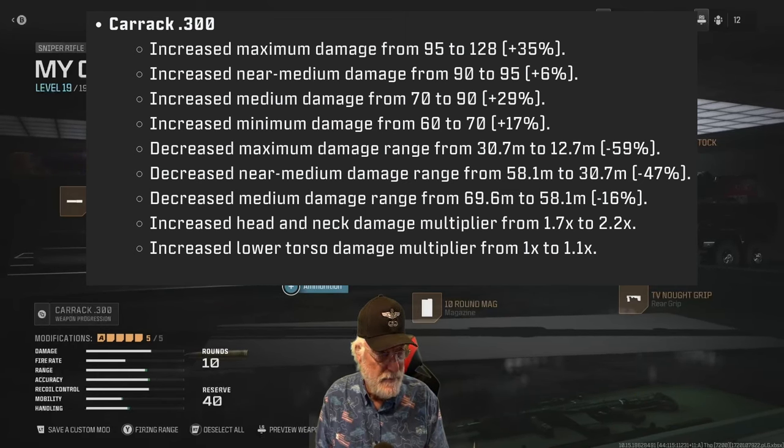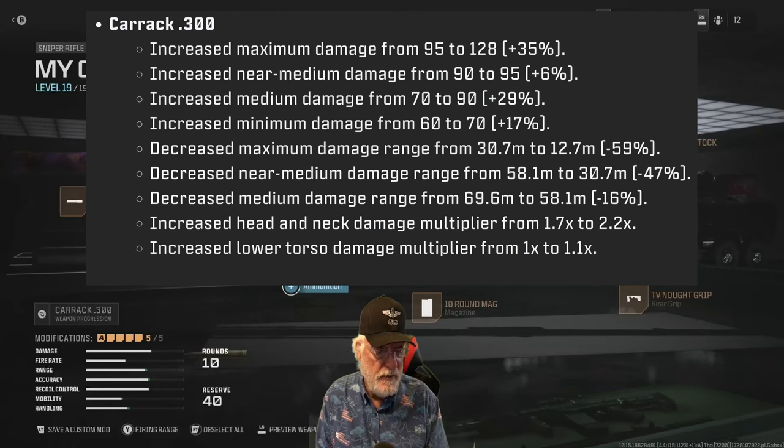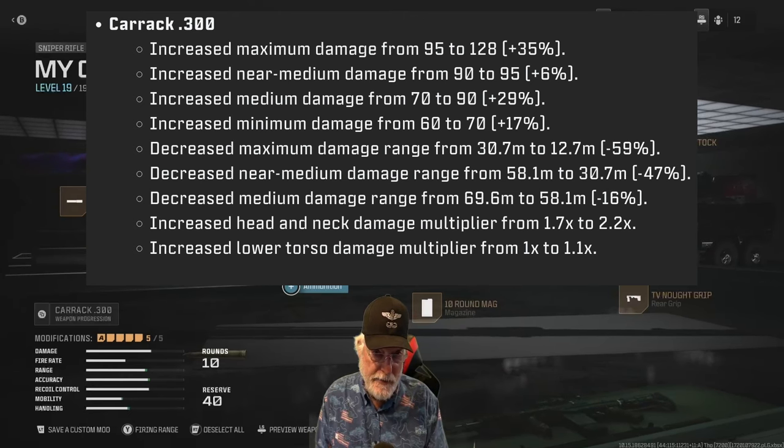Now, decreased maximum damage range from 30.7 to 12.7 meters. It's a sniper rifle and the maximum damage range is 12.7 meters. If they just would have stopped with increasing the damage, you'd still have a second-rate sniper. Decreased minimum damage from 58.1 to 30.7. Decreased medium damage range from 69.6 to 58.1 — we're not going to notice that.